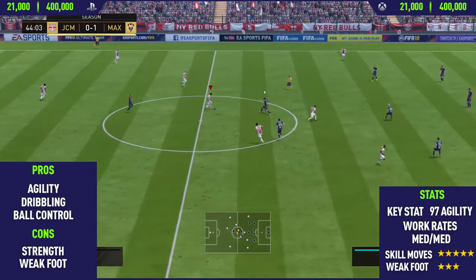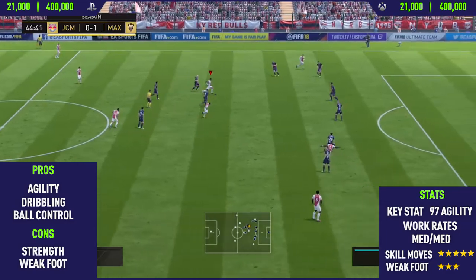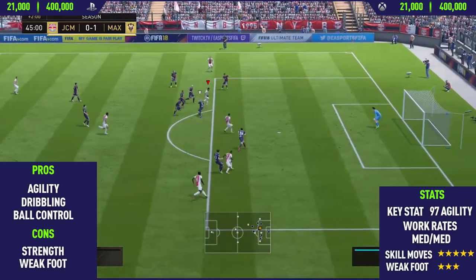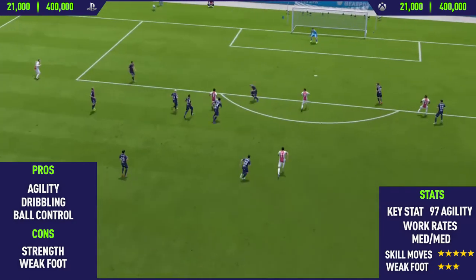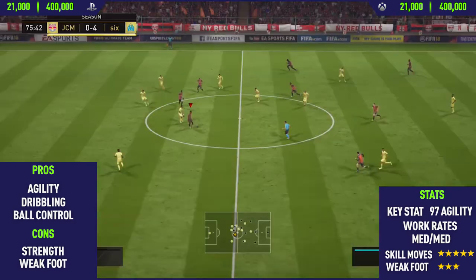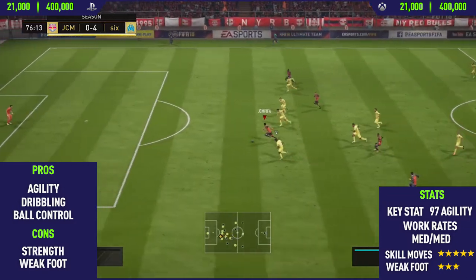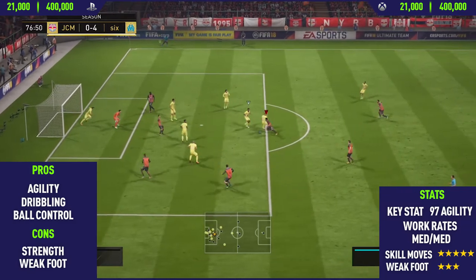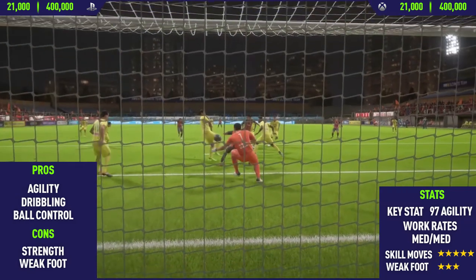The next pro I found in this card was his dribbling, and the next pro sort of goes into it as well — and that's his ball control. This guy just keeps the ball so close to his feet. He's so hard to dispossess when he's dribbling at full speed and also performing skill moves, just because the agility is performing the skill moves so quickly, and he's got the dribbling so the ball's really close to his feet, and then he's also got the ball control. You put all those three things together and you've got an absolutely insane skiller. I would recommend, if you're looking to get into skilling, this is probably the best card to start off with just because he is so cheap and so good for skilling with.